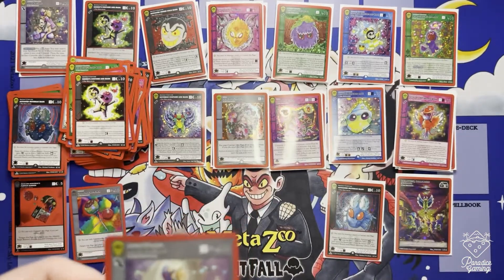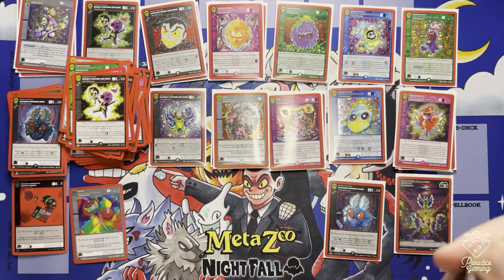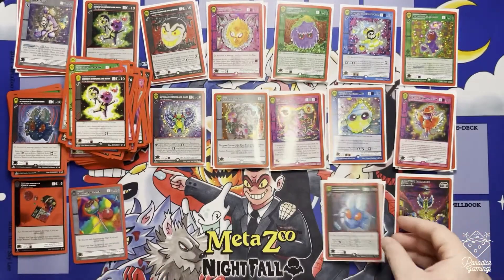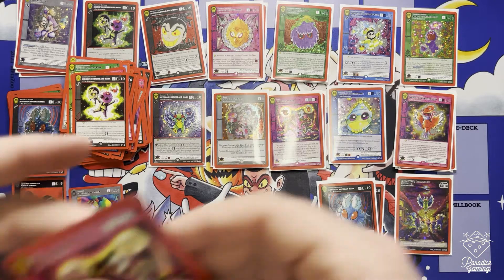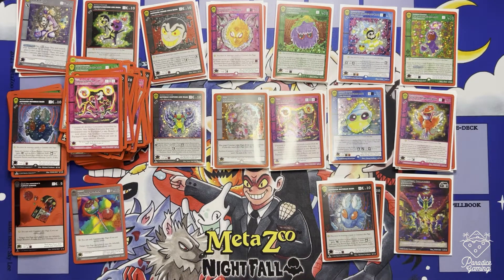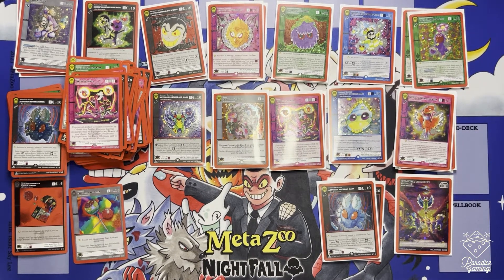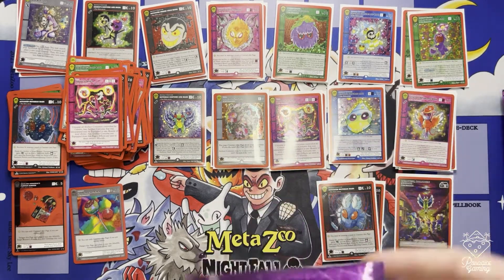Another Mask Merchant full hollow - pretty cool. Got another full hollow Activated Mothman Mask - nice! If I'm gonna get duplicates, that's the one I want duplicates on. Reverse hollow Parade of Spirits. Momo's Costume and Mask full hollow. A few more sleeves - ran out again. What do we got - one, two, three... seven more packs. Let's see what we get in these last seven packs.